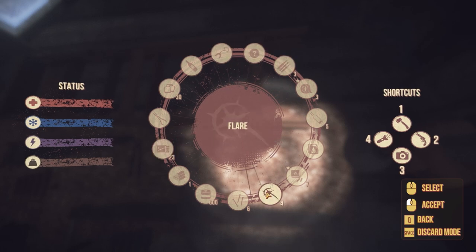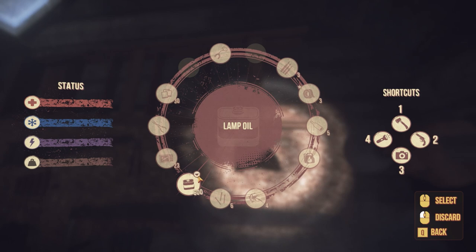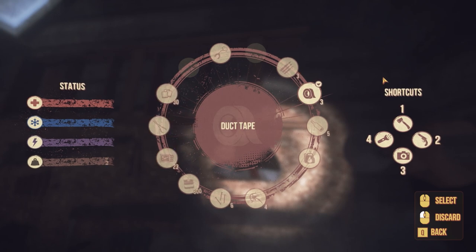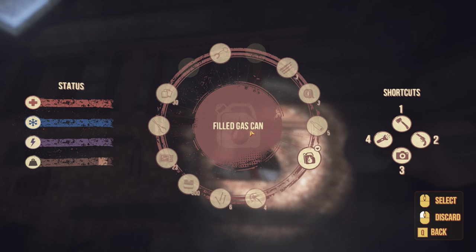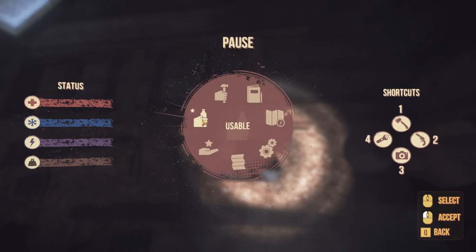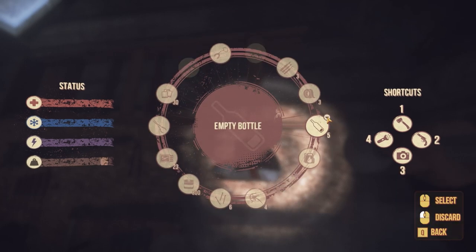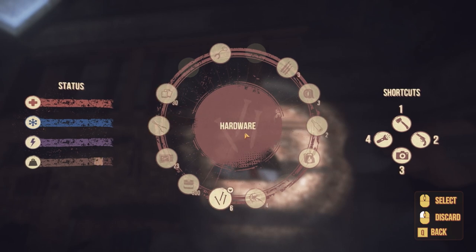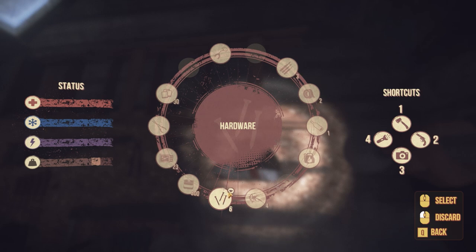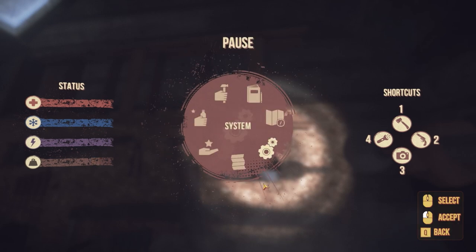Let's see what I can drop. Discard mode — I don't need all of that. How much weight do I have? I'm pretty encumbered. I can discard those. Let's get rid of some of these empty bottles, and maybe a roll of duct tape. We can always find more stuff if we need. I think that's probably good. Let's get the hammer. There we go. So we found ourselves a hammer.